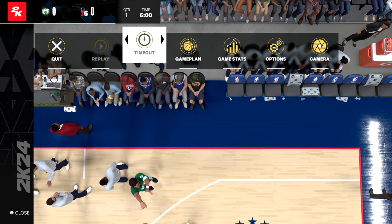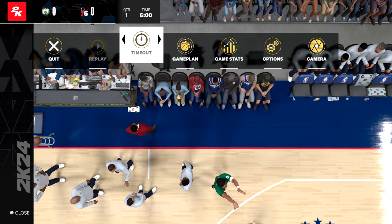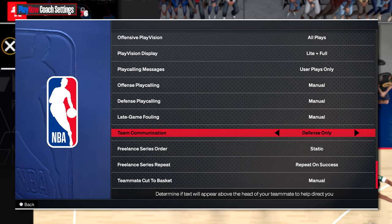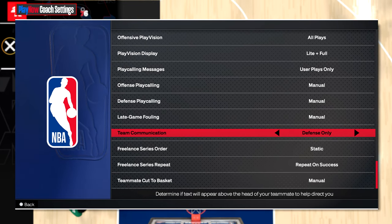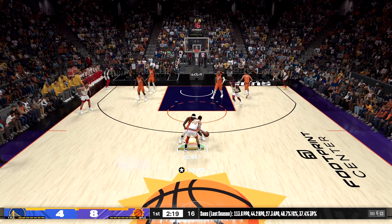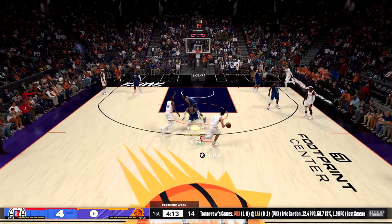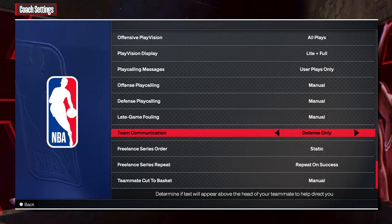A big help for navigating the pick and roll is going into the pause menu, then to your game plan, then go to your coach settings and scroll all the way down to team communication — switch it to defense only. This lets you know when pick and rolls are coming before you're even visually aware of it, by a little indicator popping up above your player's head showing what coverage you're supposed to be playing. It gives you an extra second to plan ahead against screens, whether it's sticking closer to the ball handler or trying to cut them off.